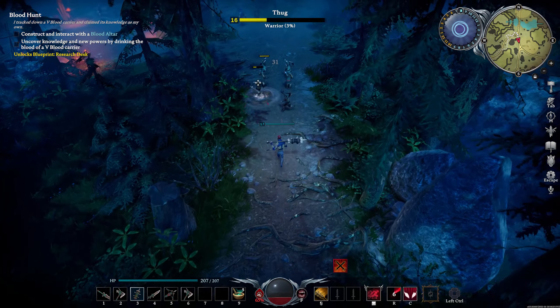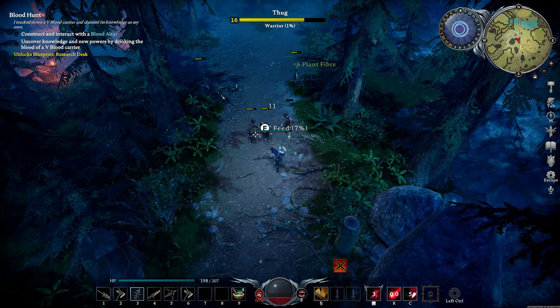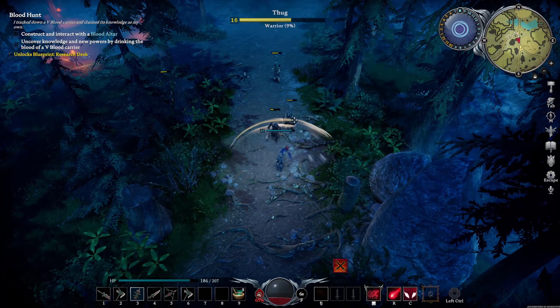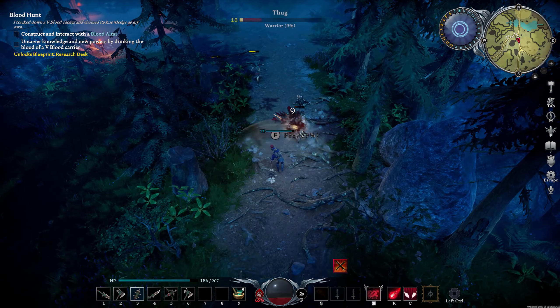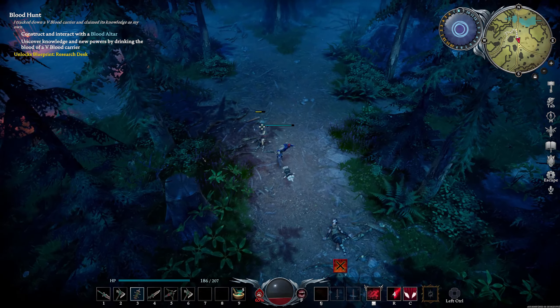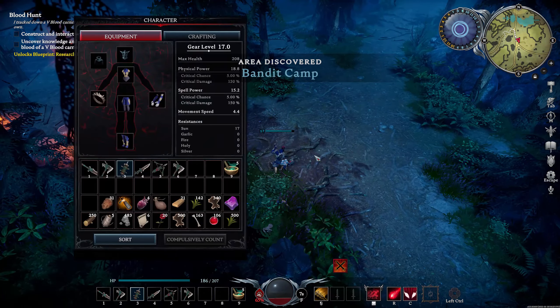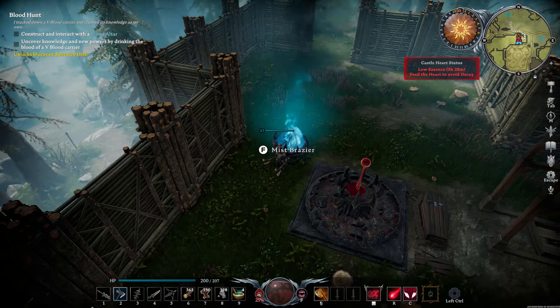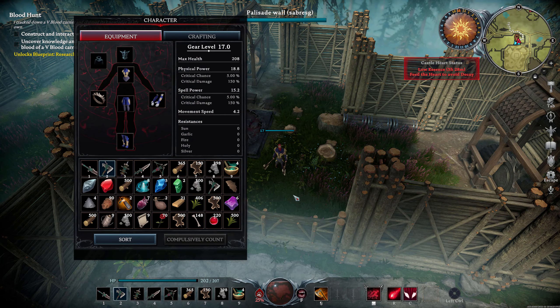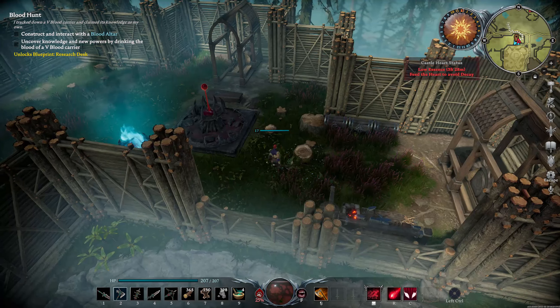A bit short on resources so I headed out to get some more blood essence, which I'm really in need of, as well as other resources. At the moment I've got 65% creature blood, so it's a shame to have to change blood types while collecting more blood essence. Back at base now after farming a whole bunch of resources, and things are just kind of placed randomly around the place — it's looking pretty shabby still.